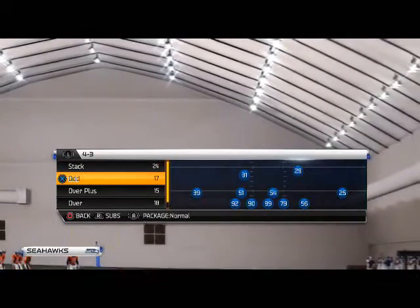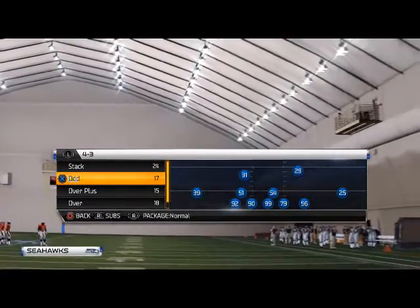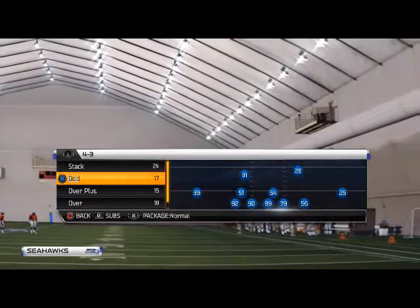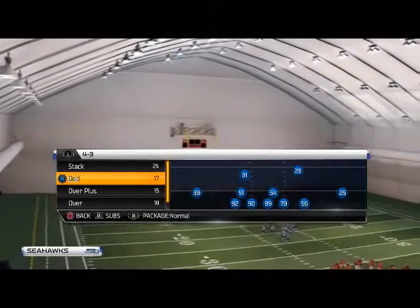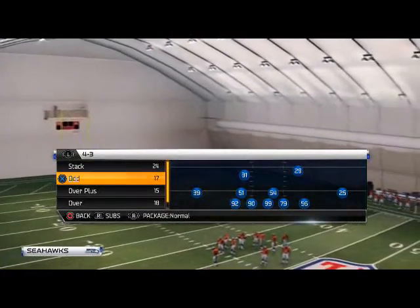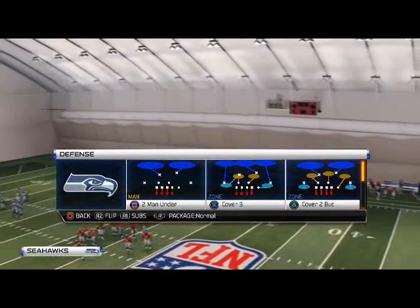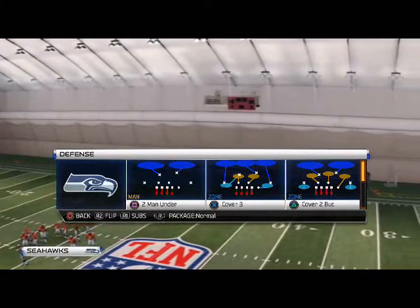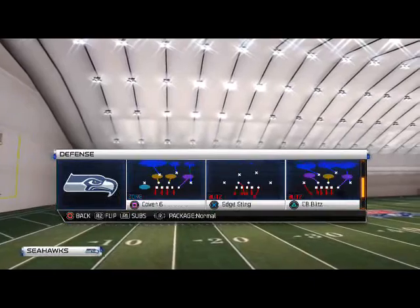Today's blitz comes from the 4-3 Odd formation, which can be found in the Miami Dolphins defensive playbook, the Oakland Raiders defensive playbook, or basically any 4-3 defensive base playbook like Chicago, Carolina, etc. I recommend Miami or Oakland because they have a couple of plays that most generic 4-3 books don't have. This formation is also known as the 4-3 Under.